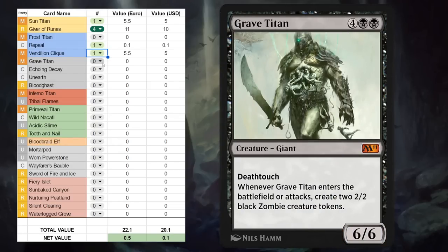Next we've got Grave Titan. This one has Deathtouch and when it enters the battlefield or attacks we get to make a pair of 2/2 black zombie creature tokens. This card is excellent — not quite powerful enough to make it into Historic Reanimator decks I don't think, but still a great card for Historic Brawl, so another one-off here.